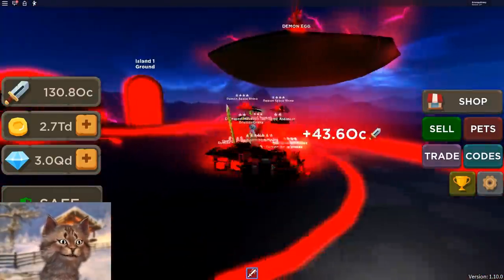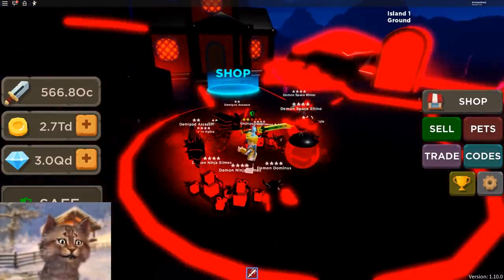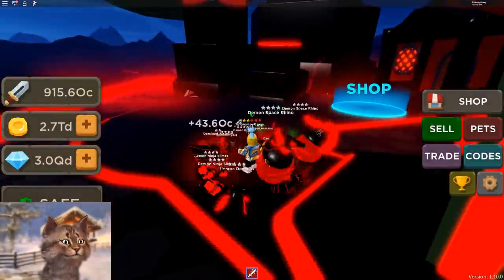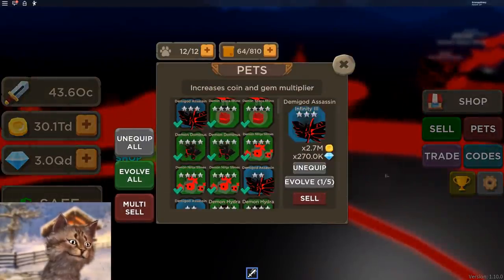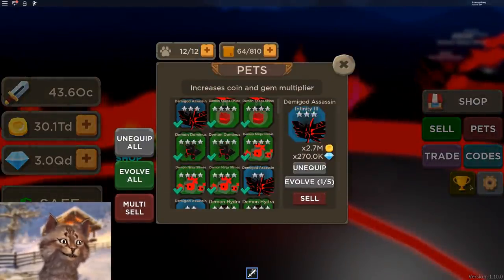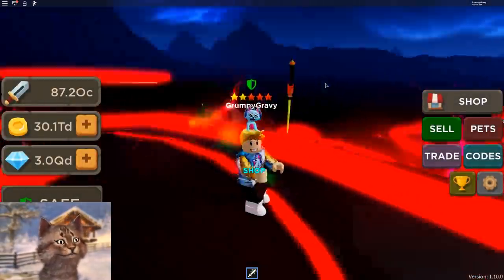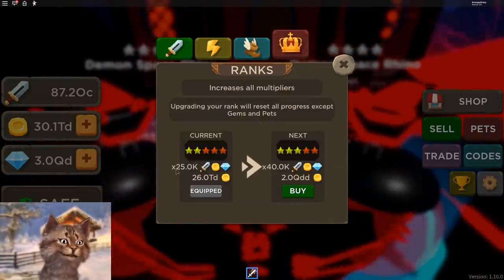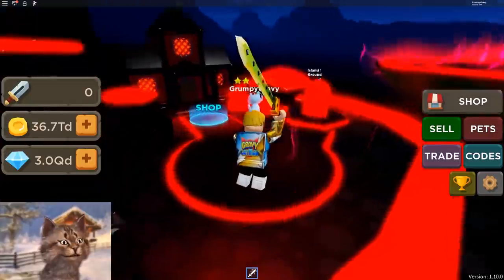I have done something absolutely crazy. Do you see all these pets? I was grinding literally all night — I was up like six hours just grinding. And the game had a secret update, so that's why my pets are red. Remember when I said I was gonna get blue pets? Well, I did get blue pets, and then I got red pets because they updated the game. And there's a four-time selling now, which is super cool. Look at how powerful these pets are — I think this has to be the best pet in the game. 2.7 million multiplier!